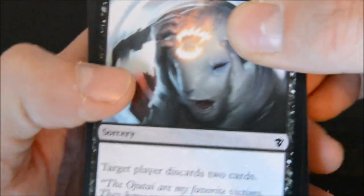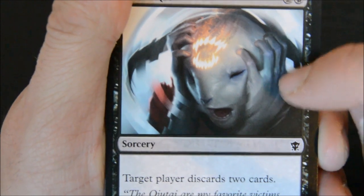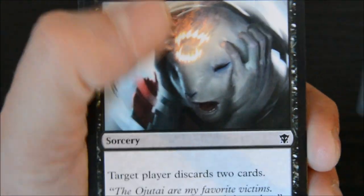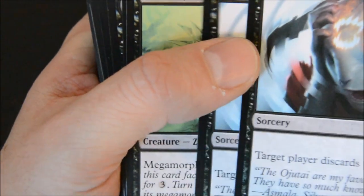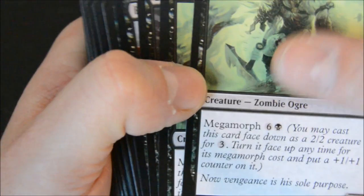Hold on one second - just give me one sec, I got my one-year-old daughter here, she's just a little hungry. I just had to give her some more snacks. Let's keep going. I like Mind Rot - I know it's common, but this is great, especially if you're playing black. Great in pre-release. You got two of them, make your opponent lose cards.